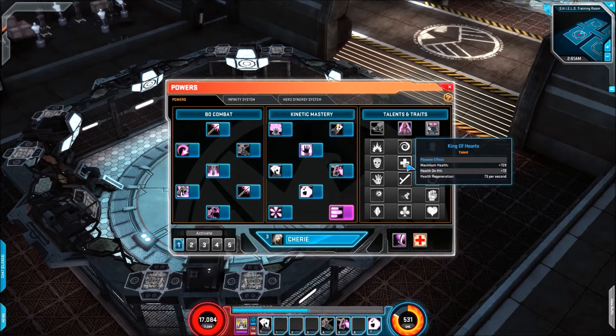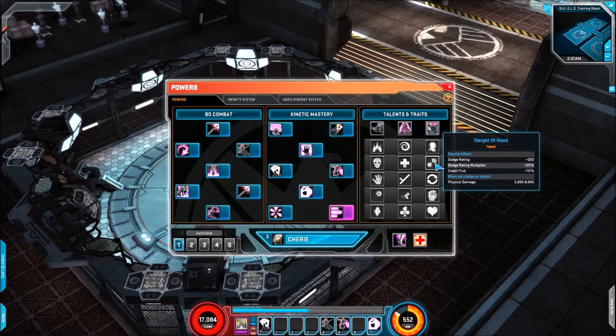Then there's King of Hearts, which looks a bit undertuned. Its passive effect gives maximum health 729, health on hit 72, and health regen 73 — so in combat you're looking at close to 145 health regen combined, which is alright but nothing amazing. And then we have Sleight of Hand as a passive effect — dodge rating, dodge rating multiplier, credit find, and when you dodge an attack you deal physical damage as well.